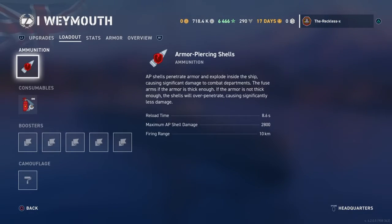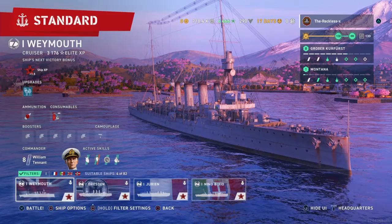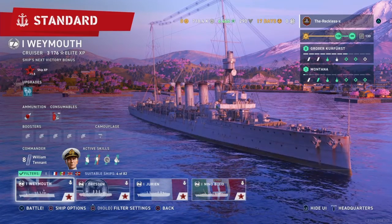The Rawmouse, the British Cruiser, is the only ship at rank 1 that has armor piercing shells, so it is the only ship that can citadel opponents.